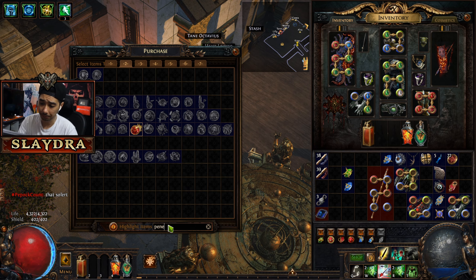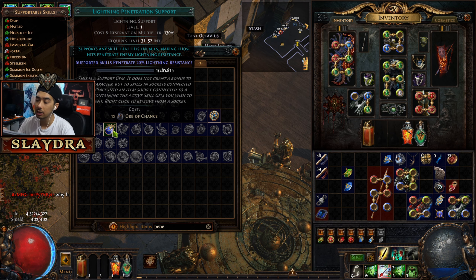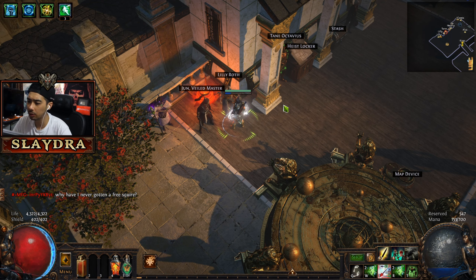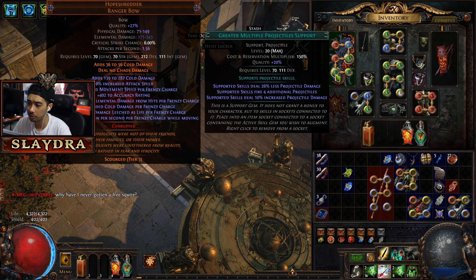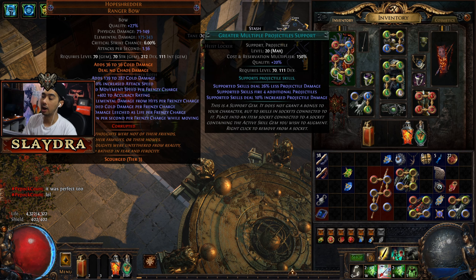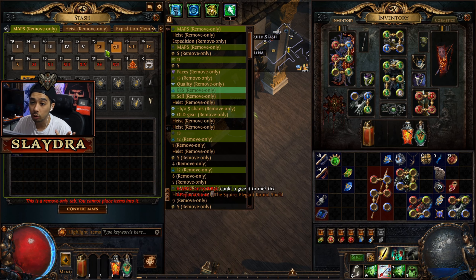There is Fire Penetration Support, Cold Penetration Support, and Lightning Penetration Support — you need to throw one in for your boss fights. Many people swap out a gem for fights; in my case I can replace Greater Multiple Projectiles on Tornado Shot with Cold Penetration. Without it, the boss just feels like it takes forever and you seem to do no damage. Quality up all your gems.